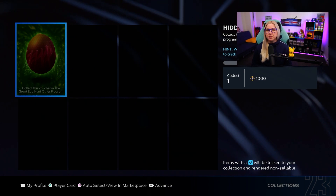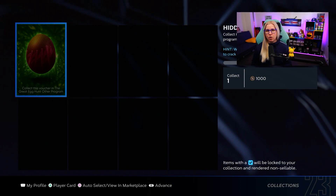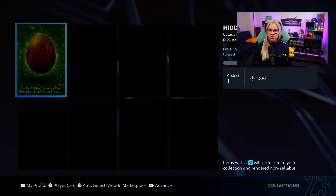Egg number five: all you have to do is play a ranked seasons game. It can be co-op. You don't have to win, but you have to play all nine innings. It doesn't really matter if you win or lose or how many runs you score. Once you complete the ranked seasons game, it will give you the egg.